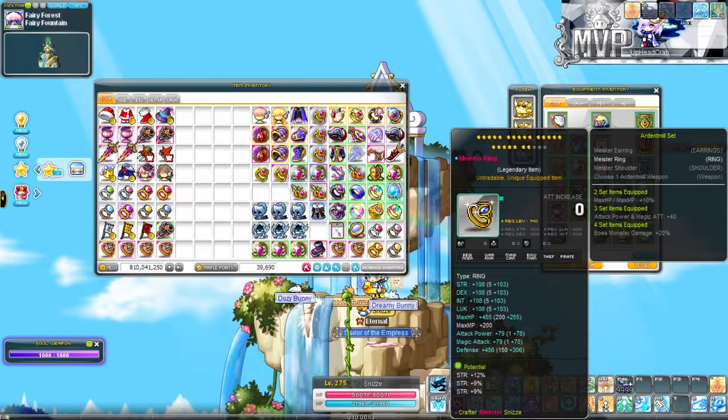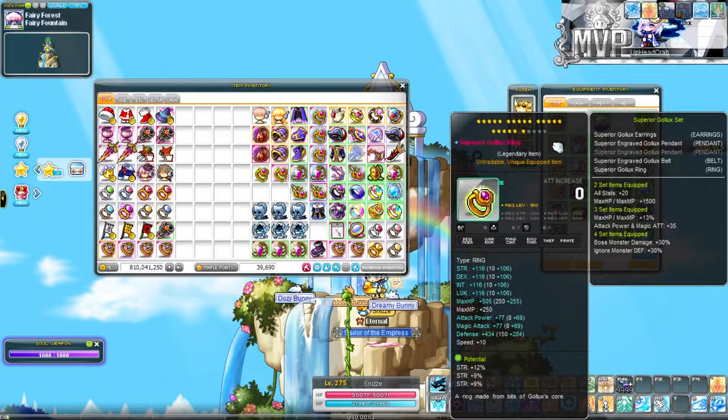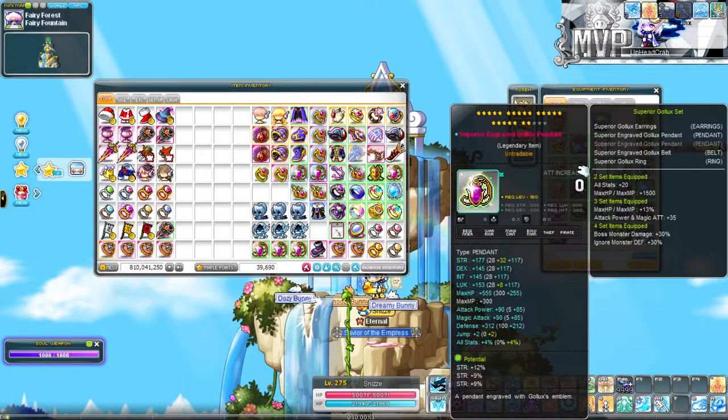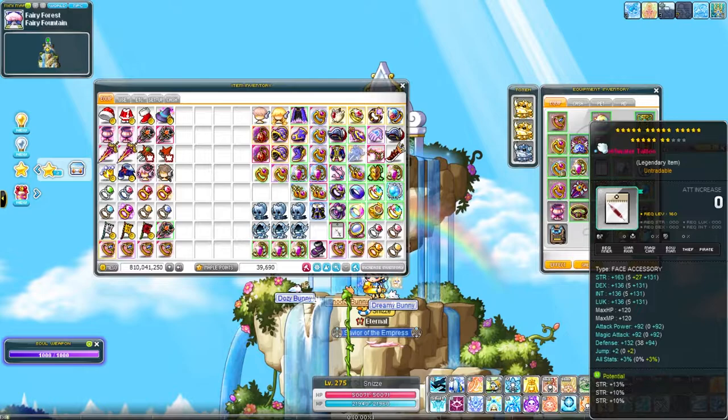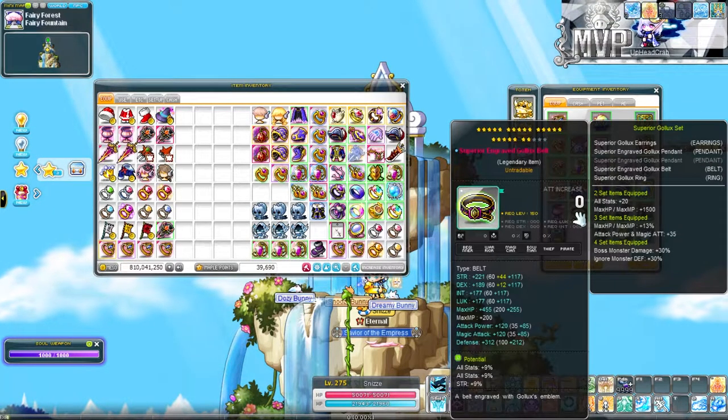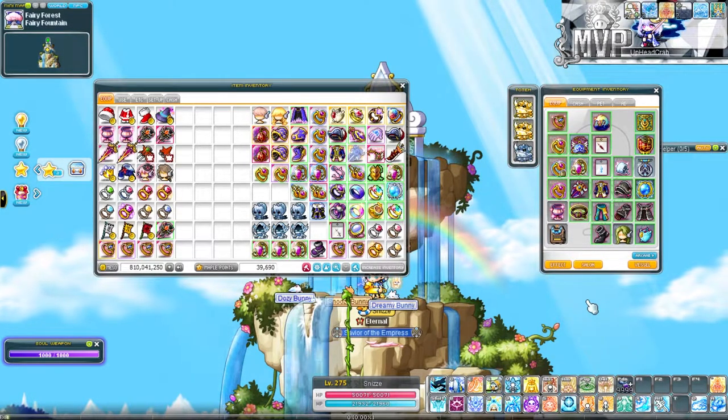Accessories are almost done, star-wise. I literally have like 3 stars to gain: 1 on the superior ring, as you can see, and I think there's 2 stars to gain on the superior Gullick's earrings. After that, I am done with starring my accessories.